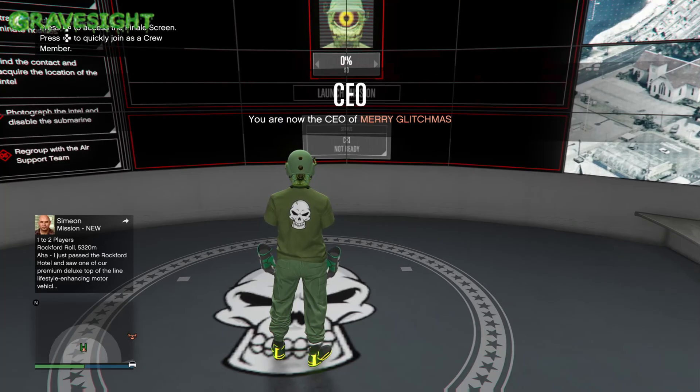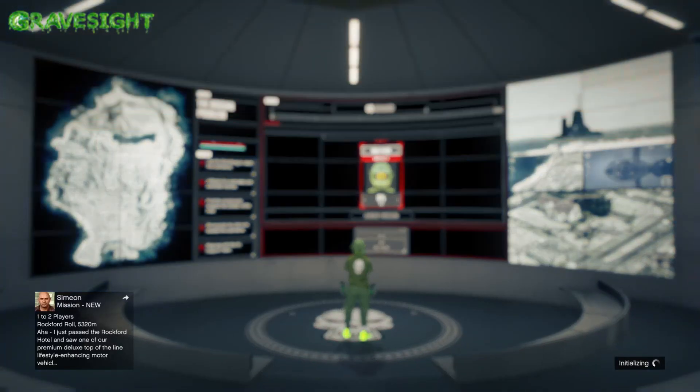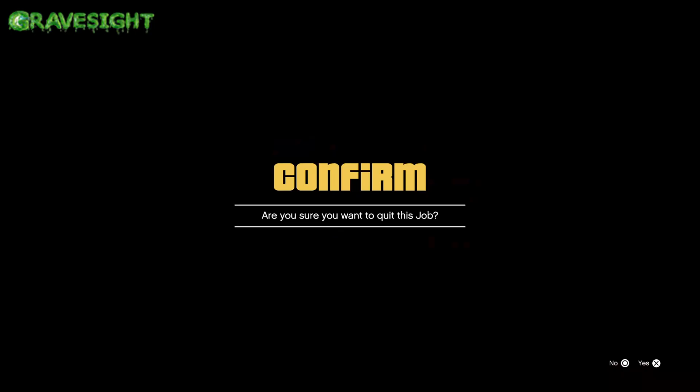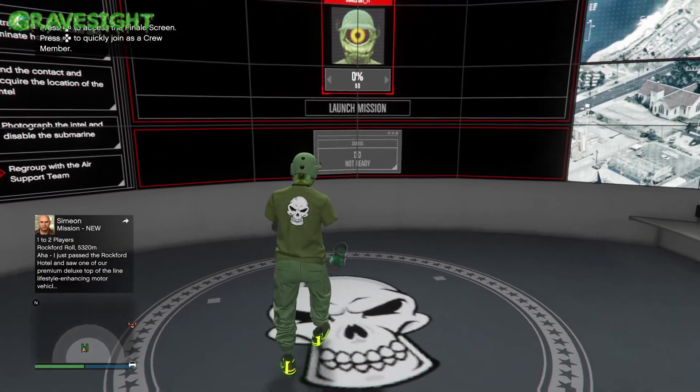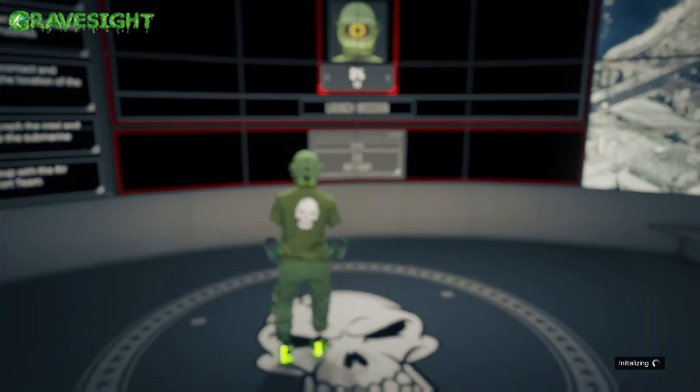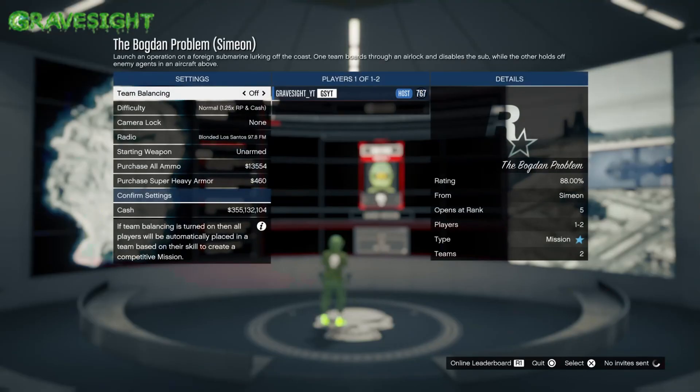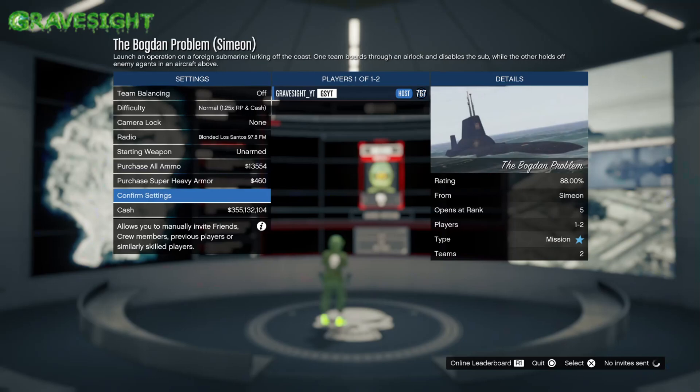Now I'm going to do the glitch: press right on the d-pad, and after I press right on the d-pad I'm going to start spamming up on the d-pad and A or X. What we're looking for is for it to say the Bogged In problem but from Simeon. So once again, right on the d-pad and then start spamming up on the d-pad and A or X. You guys can see — second try, I was able to hit the glitch.